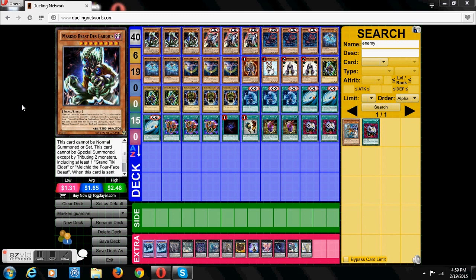So with this deck we have three Max Beats Desgardias since he is the main card. He lets you take control of your opponent's monster with the Mask of the Dark. His effect basically is you can tribute two monsters to special summon this card from your hand. One has to be either Grand Tiki Elder or Malkin Four Feast. And when he leaves the field and goes to the graveyard you get to play the Mask of the Dark.